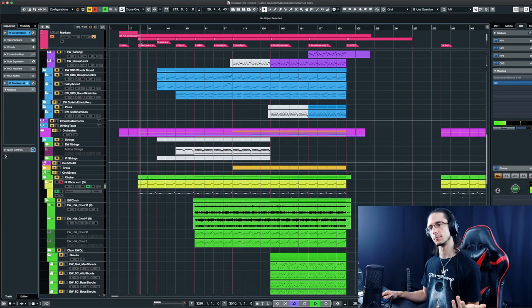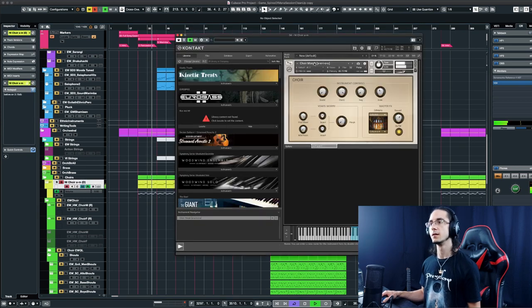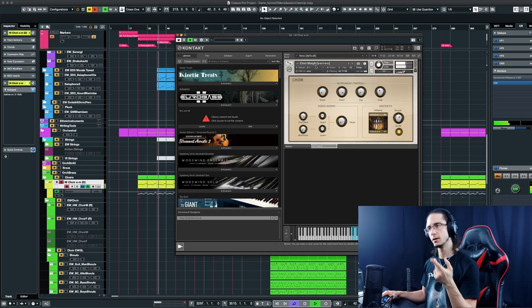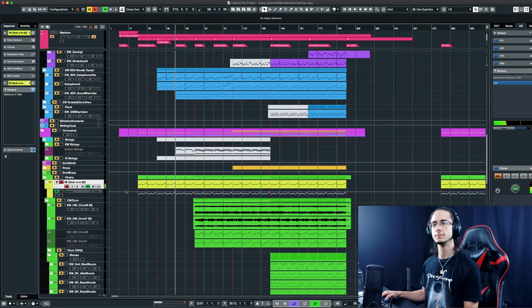And a choir — that's a Native Instruments morph choir that I really like, because you can change the articulation of what they actually sing between A, E, I, O, U. I decided on something that sounds like a basic A. You can also change the chord and the scale. The chord it's supposed to play is a 1-5-8, which is basically just a power chord, but in a Locrian scale. I think that sounds really cool, mystical, and fits.